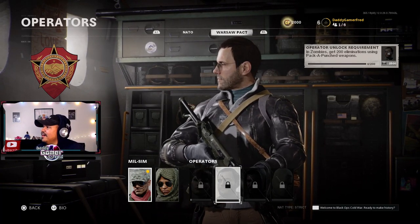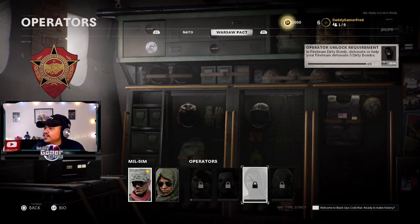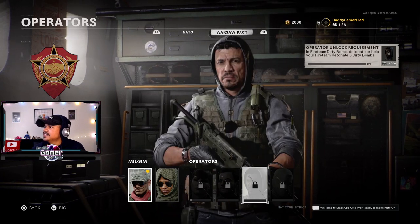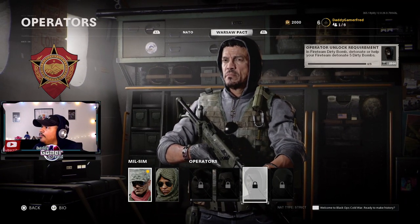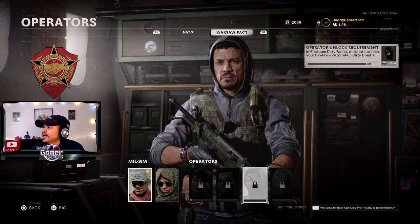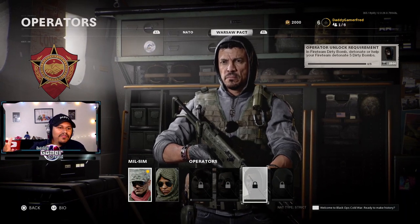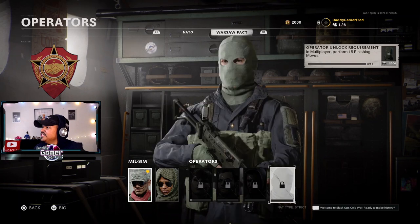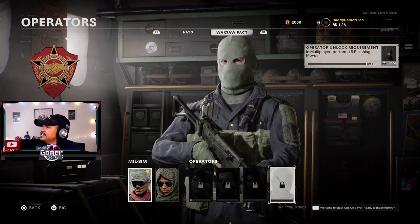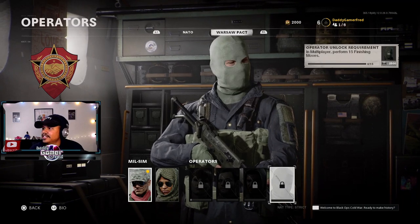Another says in zombies get 200 eliminations using Pack-a-Punched weapons. One says in Fire Team Dirty Bomb, detonate or help your fire team detonate five dirty bombs — that sounds particularly easy since that's literally the goal of that mode. And then it says in multiplayer perform 15 finishing moves — that one might actually be tough, since finishing moves are the assassinations behind the character.